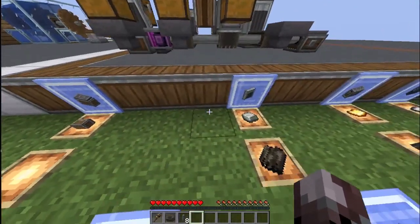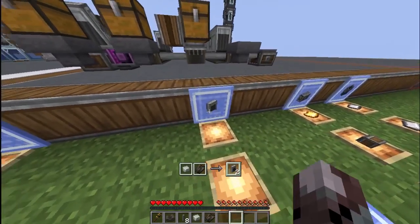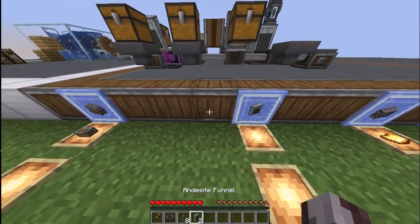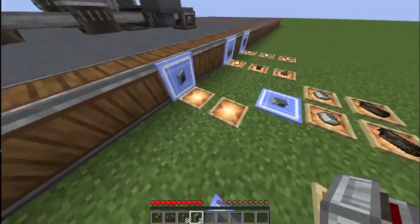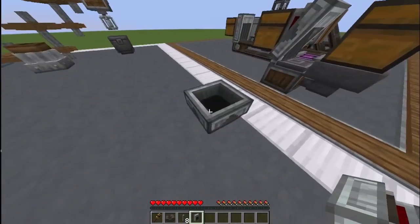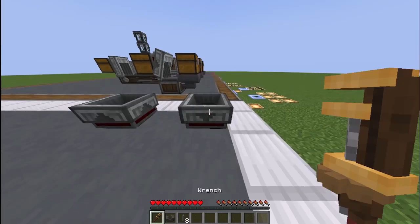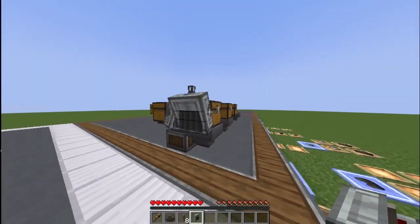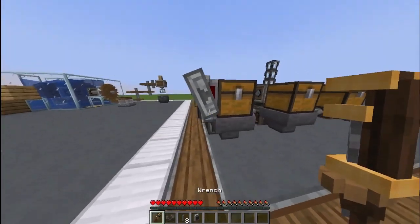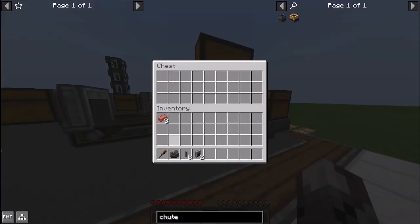Next we move to the funnel. Now this is an andesite one — there is another variant, although that will be covered in a later video. You craft it with a shaped recipe: you need the alloy on the top and then the dried kelp. And you get two, which you can place on the floor. Shift-clicking attaches them into the thing you're looking at. Clicking on the outside of the container makes it face outwards. You don't have to shift-click to place them on containers. What they do is take items out of a container.